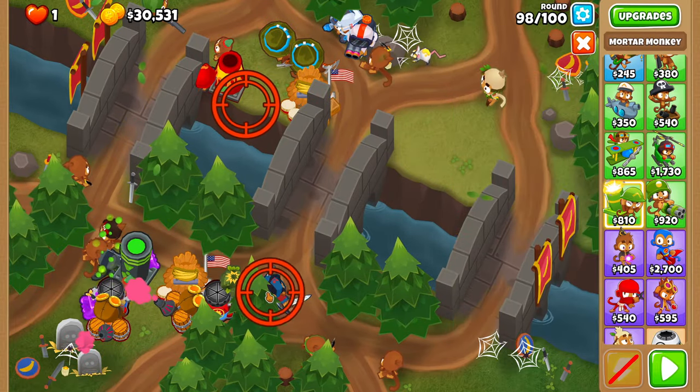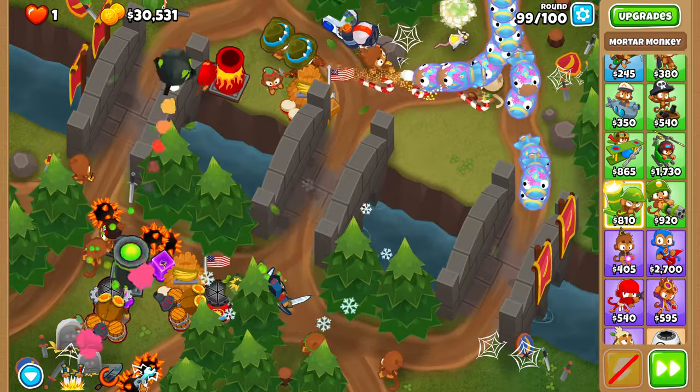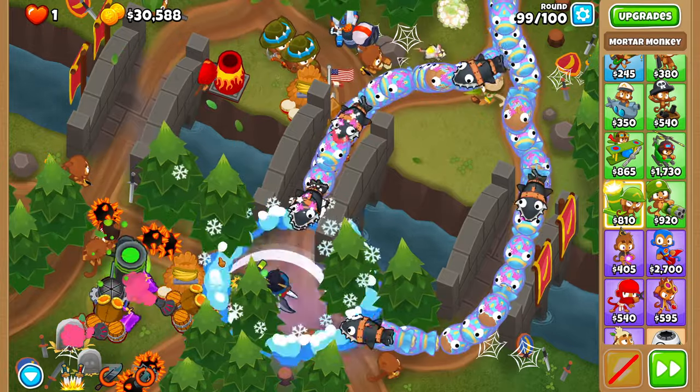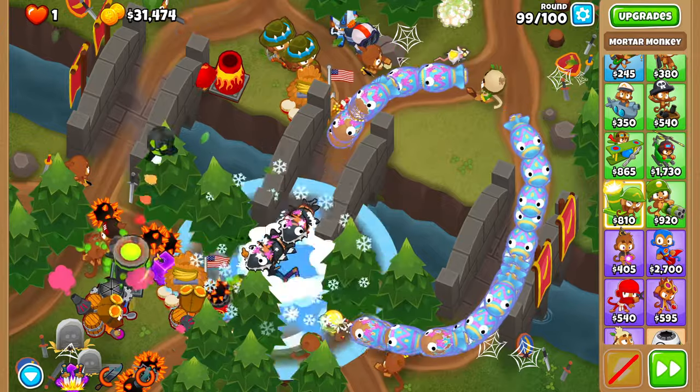For round 99, all you've got to do is overclock your biggest one once the fortified DDTs reach the bottom and Sada can start attacking them. You might even want to do it slightly earlier.